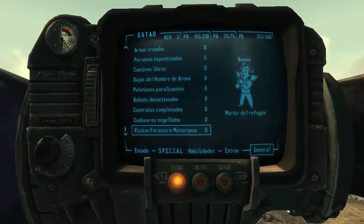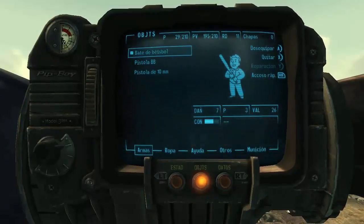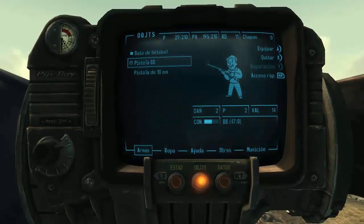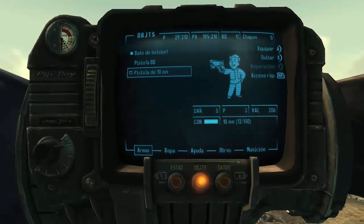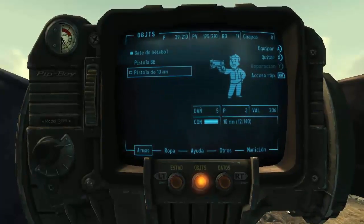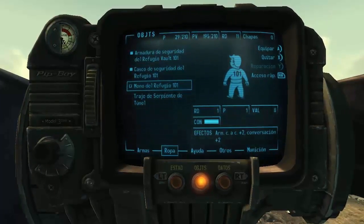En la pantalla central: objetos. Tenemos las armas — de momento solo tenemos bate de béisbol, pistola de balines y la de 10 milímetros. Aquí te pone el daño, su peso y su valor. Arriba donde pone P tienes el peso máximo: 210 ahora. Y las chapas, que son la moneda del juego.